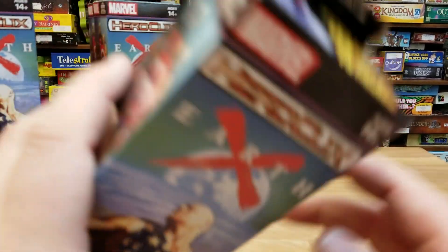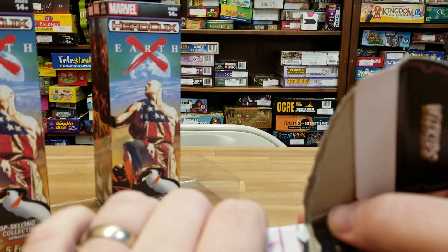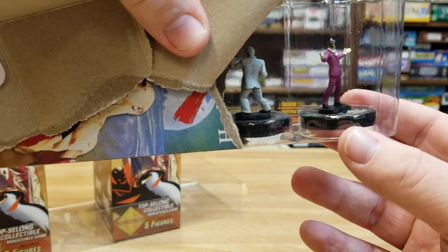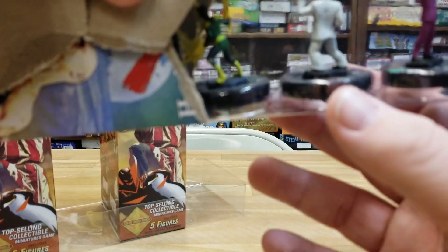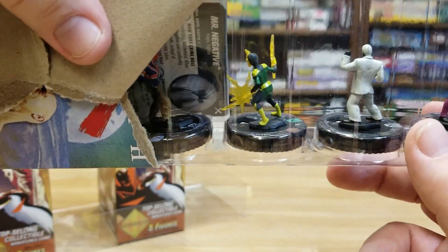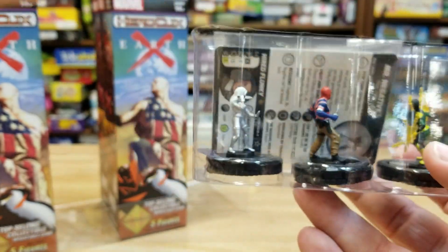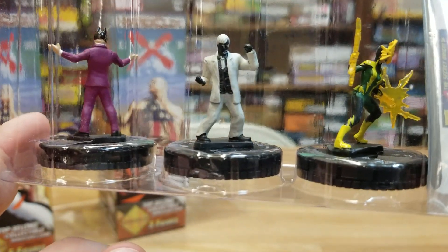So we've pulled our three super rares and our chase. Only thing we can really hope for now is maybe a prime if I'm feeling greedy, but we will see. Pack seven starts off with an uncommon Jackal, a rare Mr. Negative. We got the uncommon Electro, which I was actually really wanting for my Sinister Syndicate team. We have an uncommon red Union Jack, a red Union Jack and a Silver Sable. And there's Mr. Negative — that is a cool looking sculpt as well.